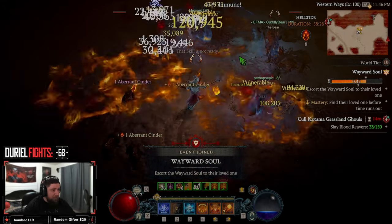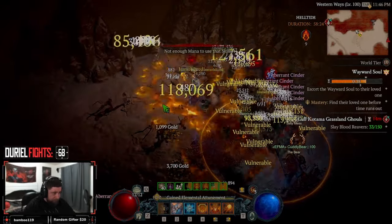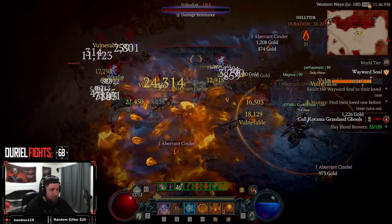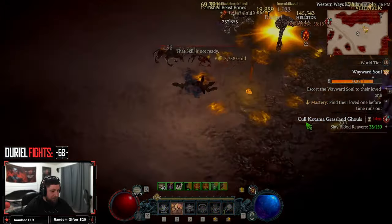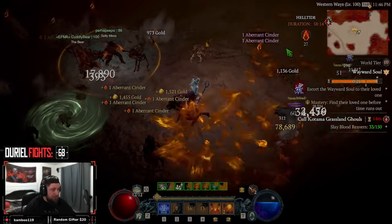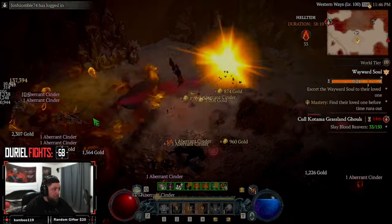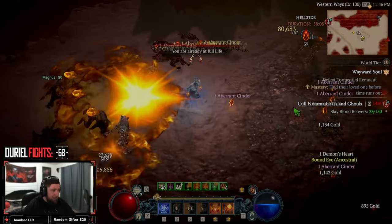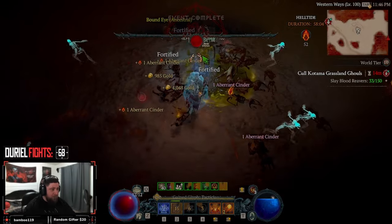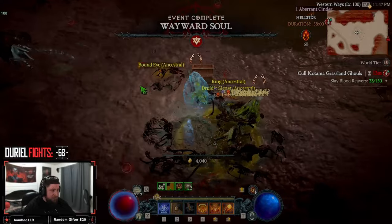This is literally the best build for farming hell tides. Bouncy bouncy Mario fireball. Build slaps. Oh my god dude. Let's see — we got 15 minutes until the hour strikes so we should be able to farm up a bunch of cinders.